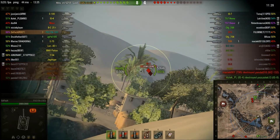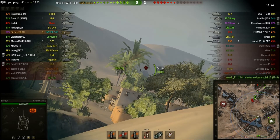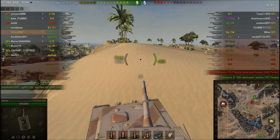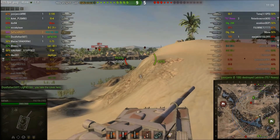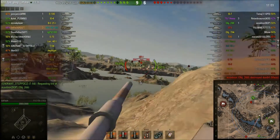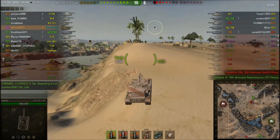But there are not many tanks that can one-shot E75s like that, so sometimes it's totally worth it. For equipment: don't bother with binos or camo. Go all the way for aiming and reload — ventilation and gun rammer. This thing needs help with the aiming, accuracy, and the massive reload. With ventilation, BiA, and gun rammer the reload is about 24 seconds.